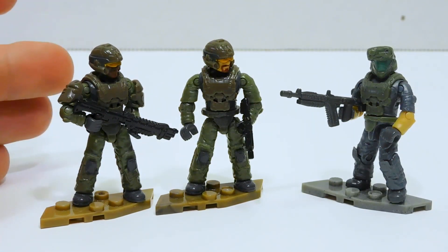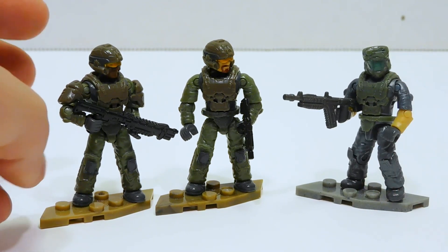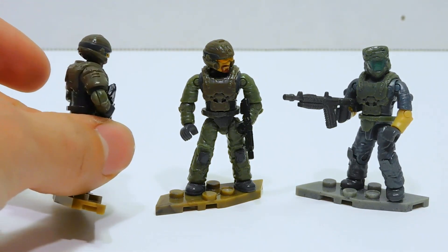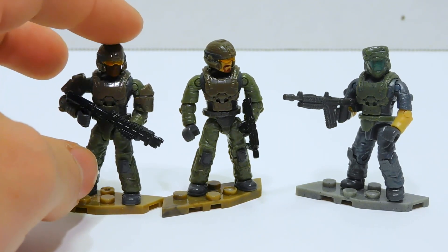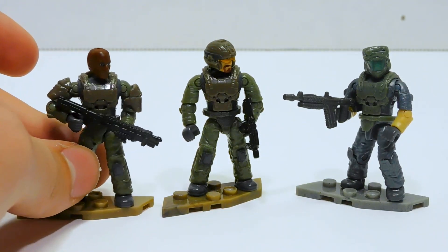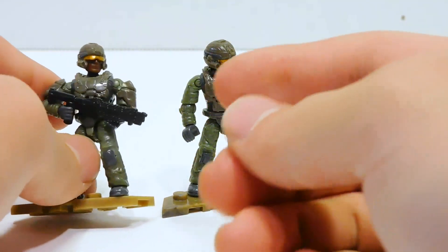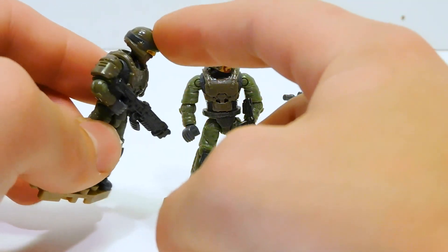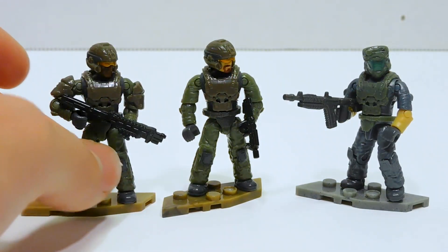On the Recon Getaway side, we have two Marines, and on the Gungoose Gambit side we have one. The Recon Getaway Marines were pretty exciting when they first came out because this was one of our first tastes of the Infinite Marines and how the style would work. These dudes look absolutely fantastic. This guy is still one of my favorite Infinite Marines — the way they did his head looks really, really good. They have the brownish armor, one has shoulder pads, the other does not. There's a print around the helmet, they both come armed with a shotgun and SMG, and knee pads are printed.